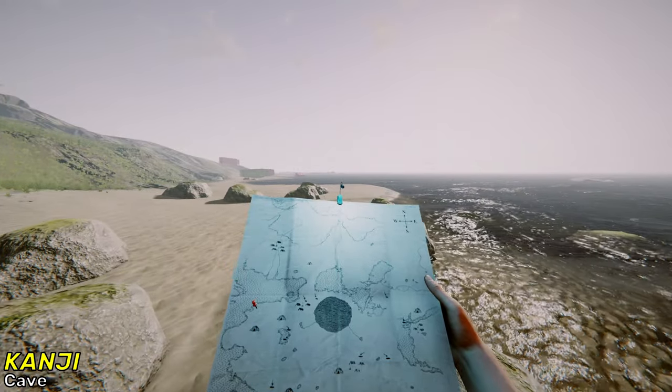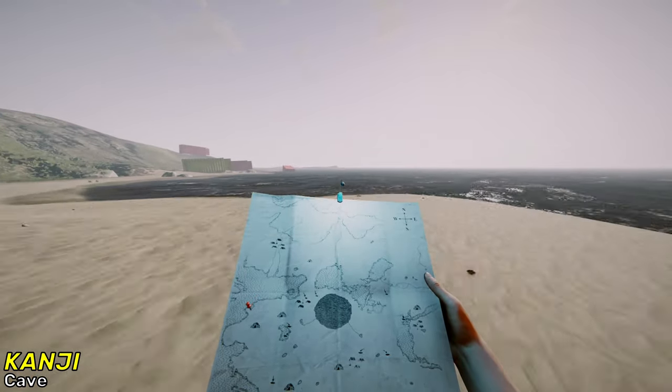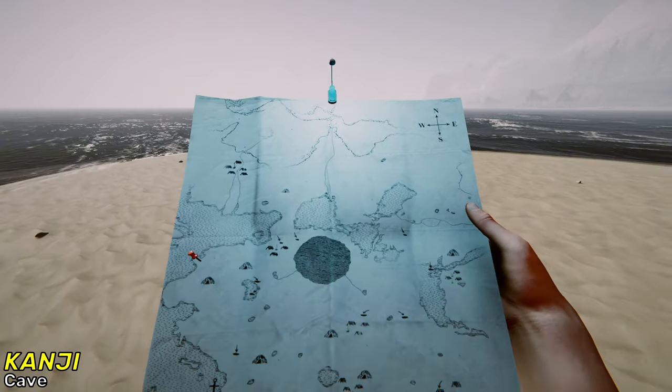There's only three blueprint caves you have to worry about. This is going to be the first one. So you want to make your way right here on the map.